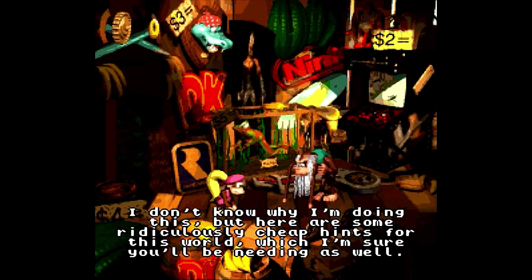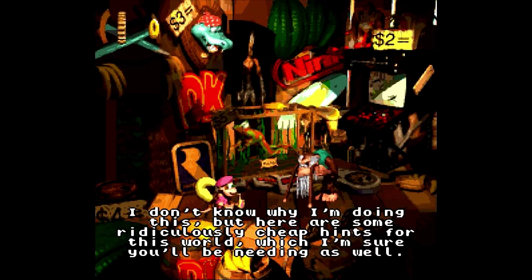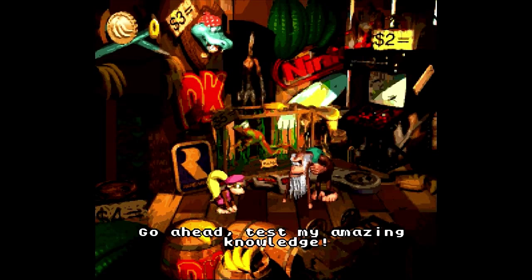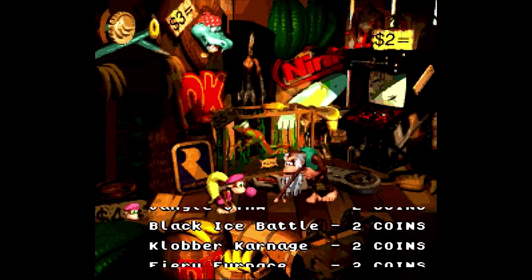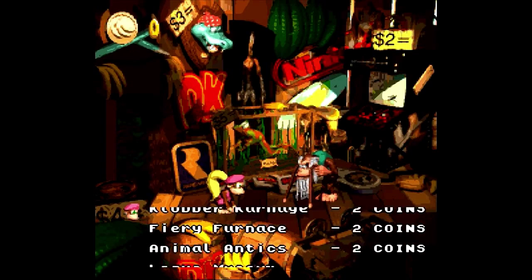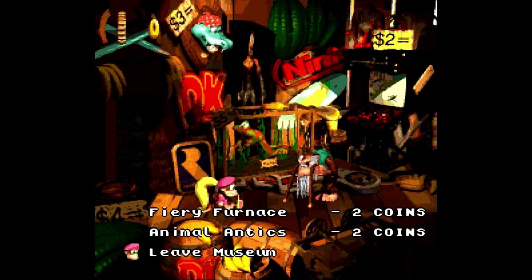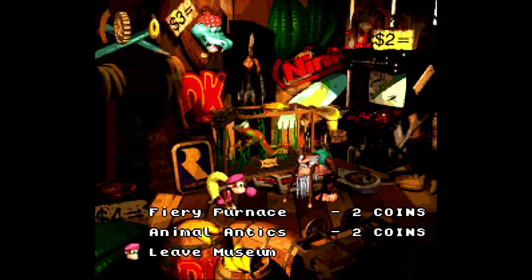I already did that! Cranky says he doesn't know why he's doing this, but offers some ridiculously cheap hints for this world. What happened with my English today? I didn't completely mess it up more than usual. We have all 5 levels that we have to complete here, but we won't need the help of old Cranky since I want to show you what's needed to complete these levels. Let's leave the museum.